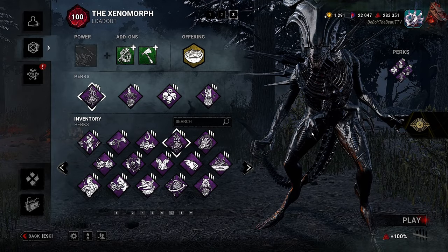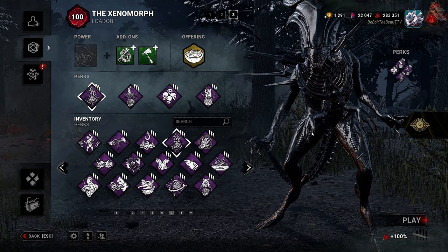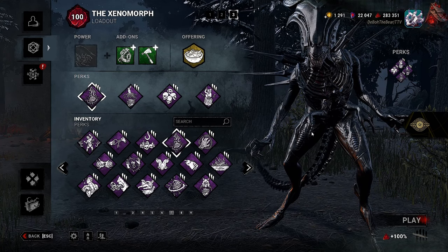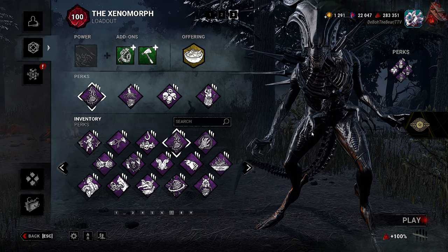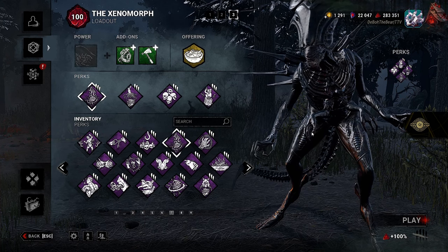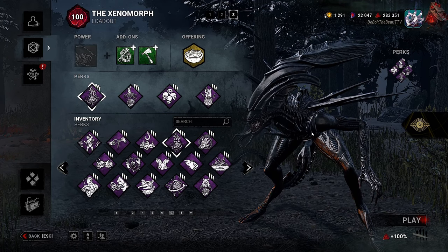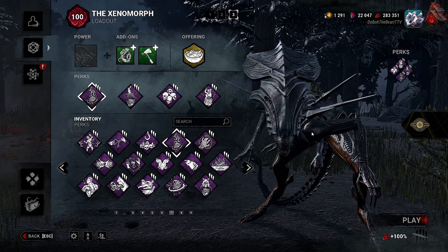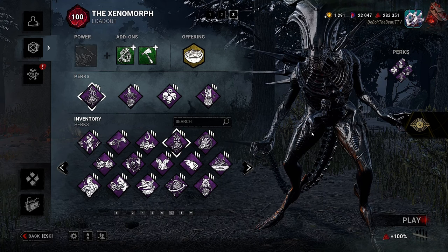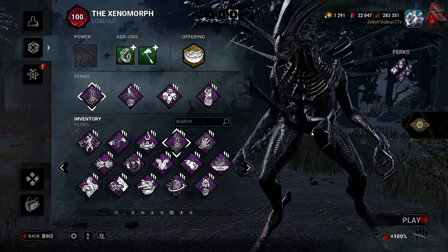Yo, what's going on, it's me, the Bolt the Bear, and we are back with another build request. This one has a lot of meta in it, but it's not too insane — just a lot of general regression, gen slowdown, and even some healing slowdown. Make sure to slap a like on the video, sub if you want to. We are less than a hundred away from hitting my goal of 1K before the end of the year.